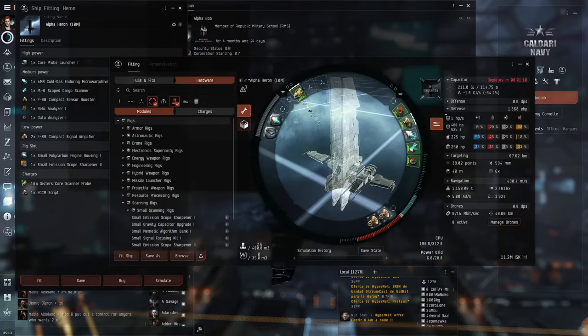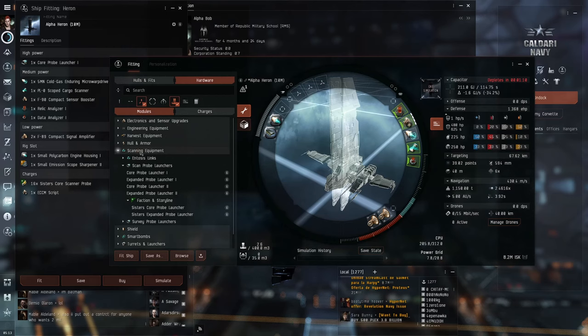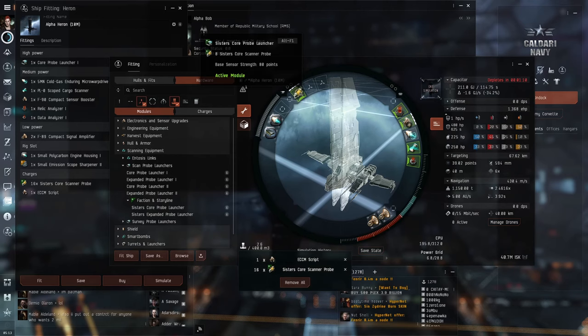Next, we will talk about equipment upgrades that can raise your probe scan strength. The easy but expensive option is to use a SISTERS core probe launcher. This will increase your strength by 8 points for about 30 million ISK.